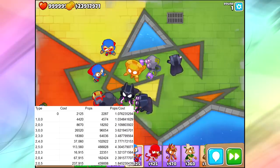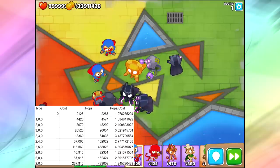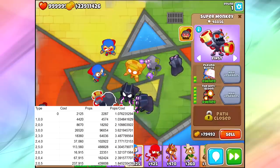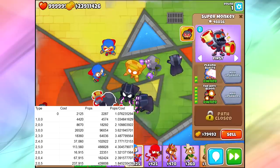The most interesting result to me was actually that the Anti-Balloon was the strongest Super Monkey. I did have him up to 2-5-0, not just a 0-5-0. The Anti-Balloon also did not use his ability. So having a 4.3 pop-to-cost ratio was actually really solid — not that much better than a Sun God or Robo Monkey, just slightly better, but it definitely helped me understand how good this guy is.